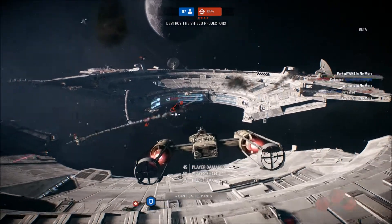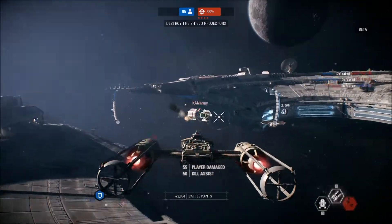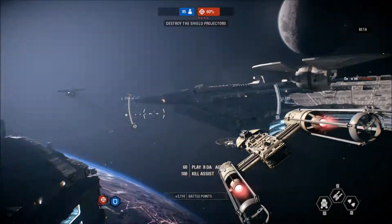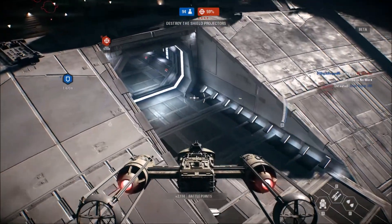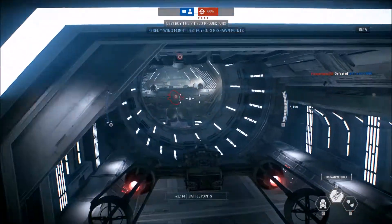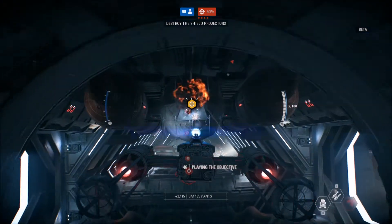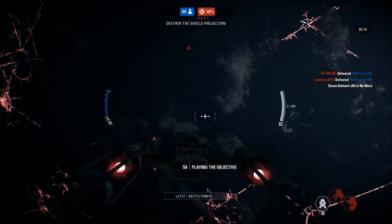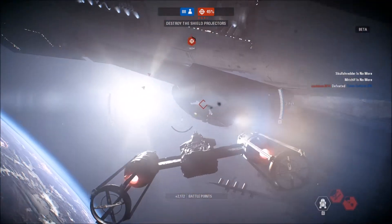Red Squadron, are you seeing this? Take down those shield generators — then we can go after the Star Destroyer. Got another. Never tell me the odds. Generator down. Continue. Lucky shot.